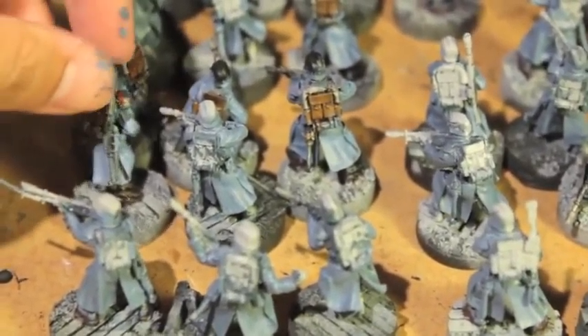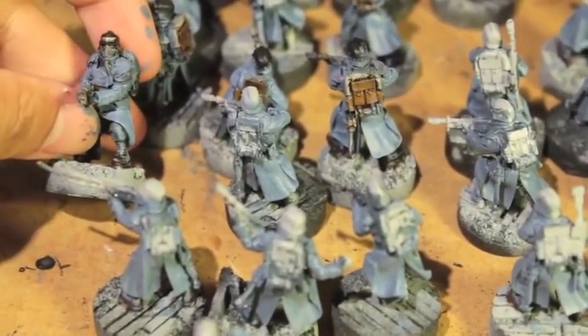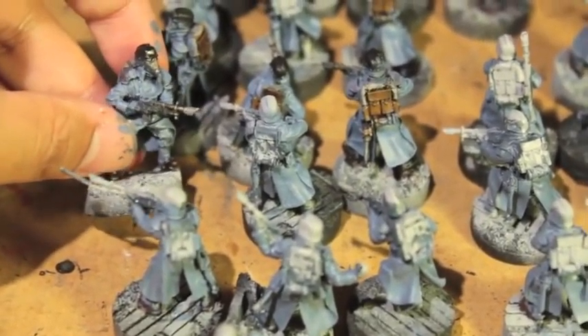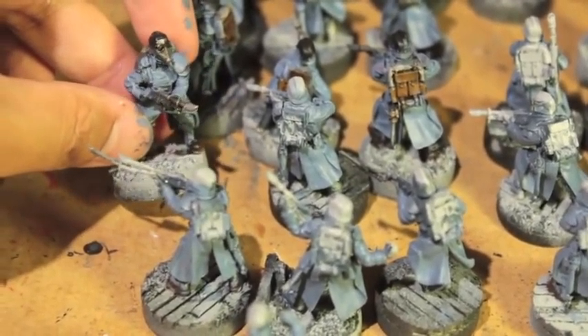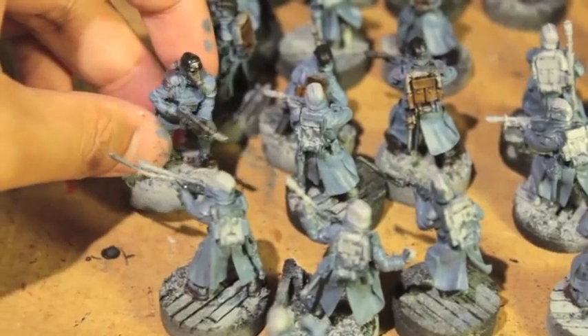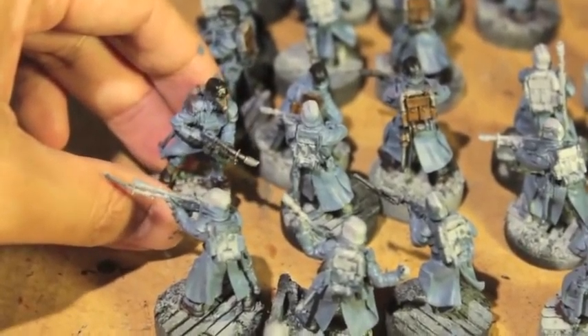Like you can see this guy — originally he had a kind of light grey with a black wash, like Nuln Oil. If I just put Rust Grey over it, it would have bled through; you would still be able to see the Nuln Oil and the black, and the greyish primer. But yeah, it's almost covered it completely.